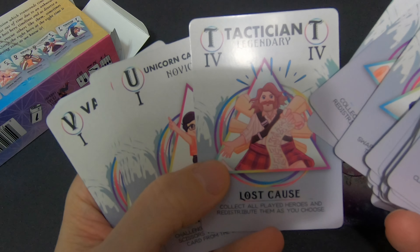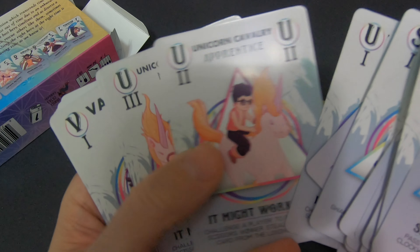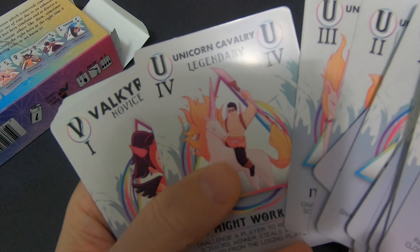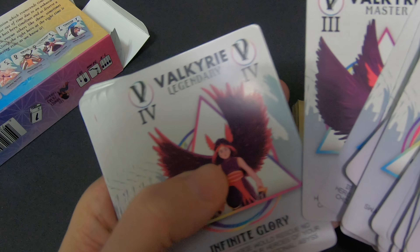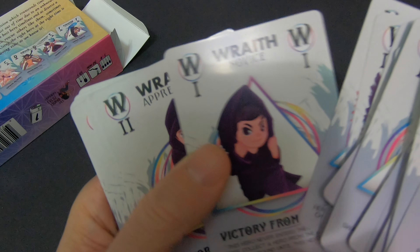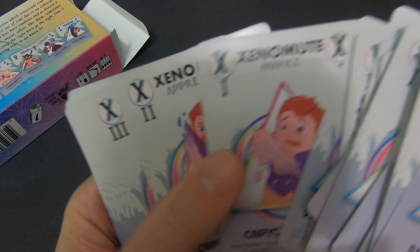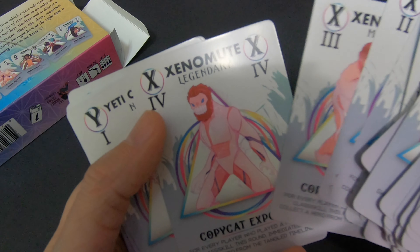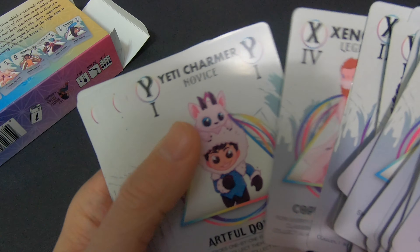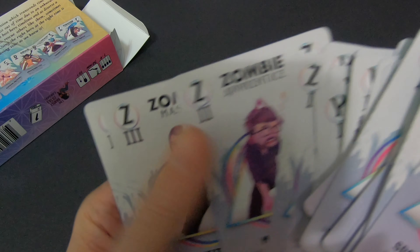Swashbuckler becomes a dad and his children — suddenly a Tactician. The Unicorn Cavalry — it's a bit special. And the Valkyrie. The Wraith. Xenomute — what's going on with his neck? The Yeti Charmer — cool. Zombie.